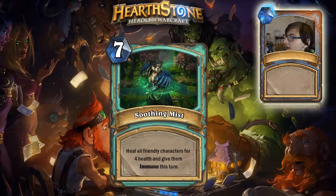Next card is a spell: 7 mana basic spell called Soothing Mist. It heals all friendly characters for 4 health and gives them immune this turn. This is basically a reverse Flamestrike with an immune effect. I don't think this card is OP — priest has a zero-mana heal to all friendly characters, and warrior has a 3-mana give-all-friendly-minions-immune. It's very good in a situation where you have a lot of minions. I think Monk is going to be a very control-type deck if they ever implement it.